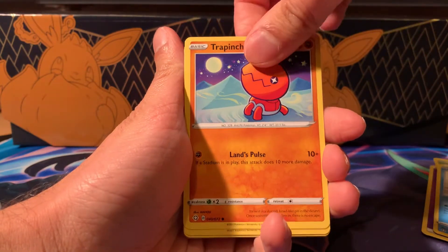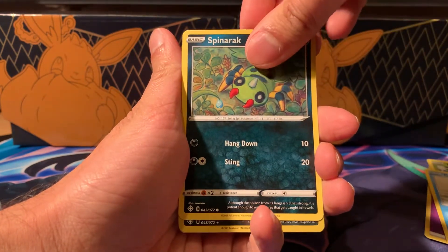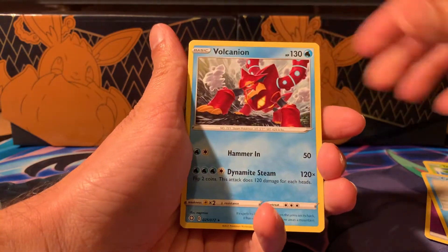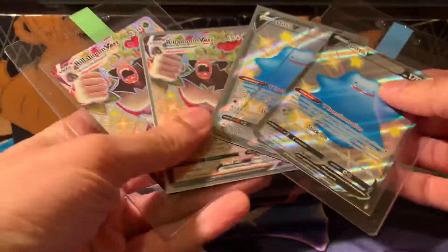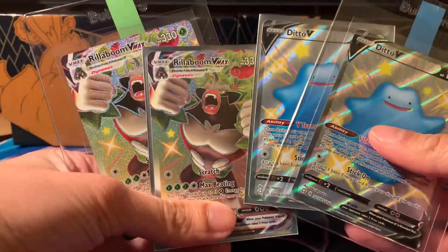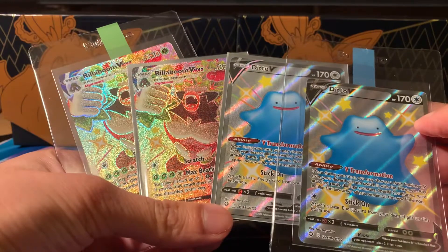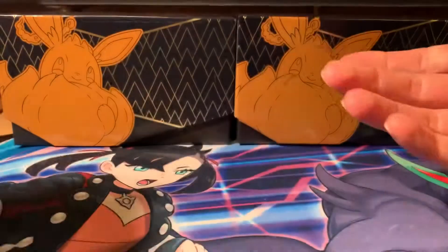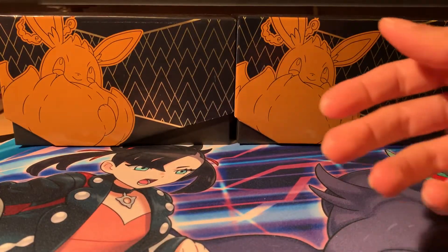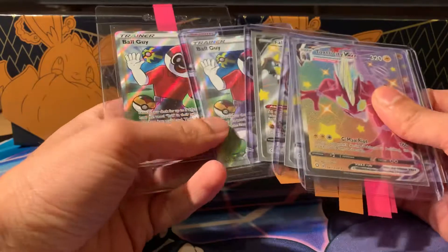Spoiler alert if you haven't seen it — trap inch, Snom, Rookidee, evil reverse and a Volcano. We've got so many duplicates — absolutely insane. We've got duplicate Rillaboom V-Max, two of those, two Ditto V cards in the same opening. Again, absolutely crazy. We've got more duplicates — look at this: Toxtricity duplicate times two, Phalanx V duplicate, and creepy ball guy has followed us twice already.